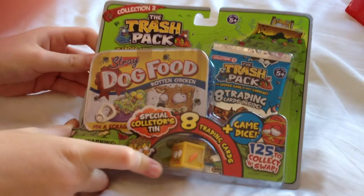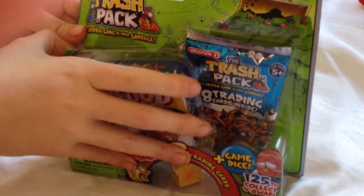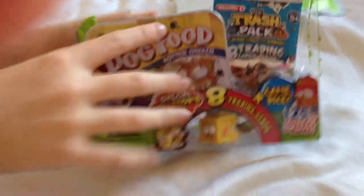Stuffed Chicken. It's got a yellow dust — it's Rotten Chicken. It's just rotten chicken. Well, it's rotten and stuffed. It's a little conflict. Conflict.